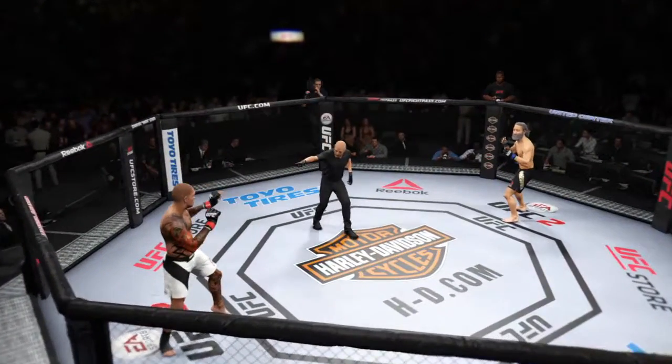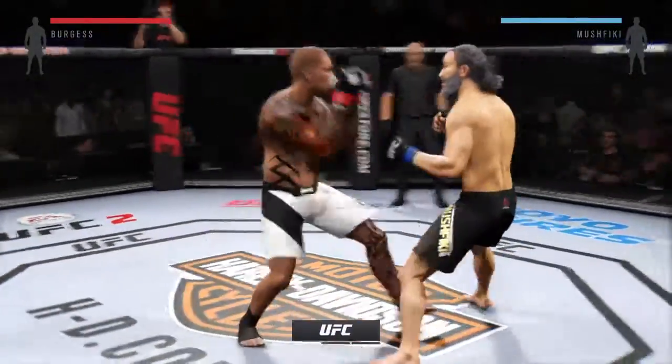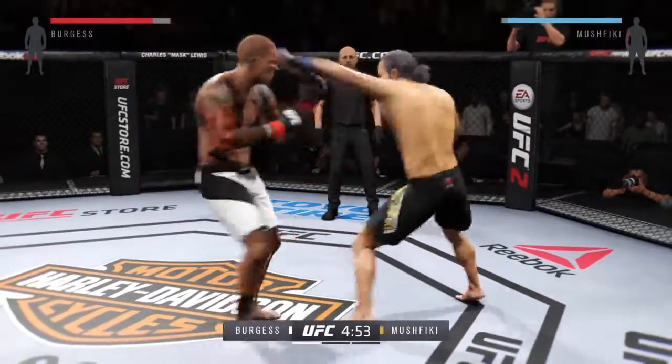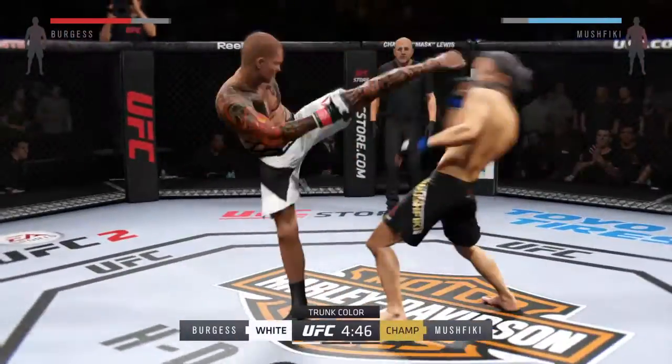With the official introduction: Bazooka, El Tigre. Here we go! Fight scheduled for three five-minute rounds. Black trunks for El Tigre, white trunks for Bazooka.